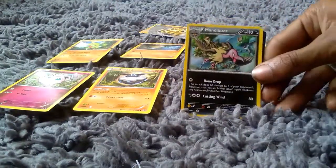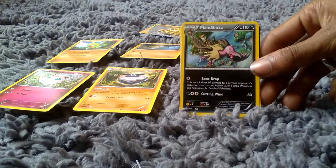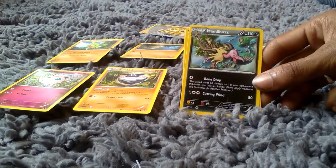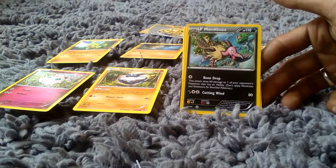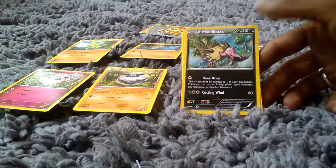Next up we then got Mandibuzz. 110 health points in its Stage 1 Evolution. It is a Bone Vulture type Pokemon with an ability of Bone Drop and an attack of Cutting Wind which does 80.